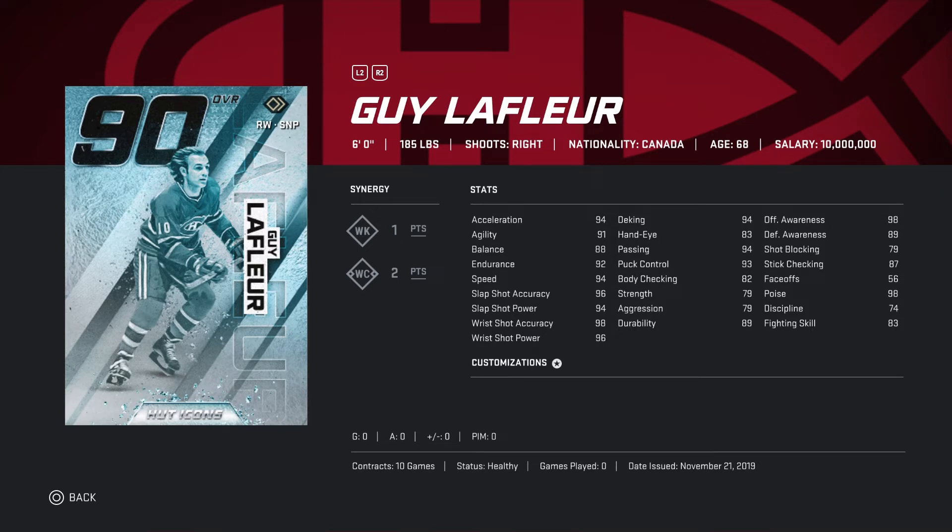Looking at Gila — 185 pounds, shoots right wing. Synergies: WK one point, WC two points — pretty good synergies. Still one of the best cards in HUT. Acceleration 94, agility 91, balance 88, endurance 92, speed 94. All the stats look pretty decent, all above 90. You guys should go pick him up.